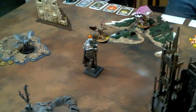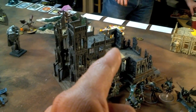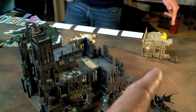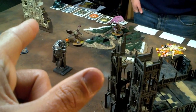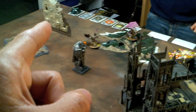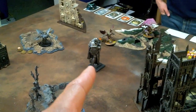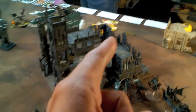They all have a different rule. This one gives you Skyfire. That one I don't remember what it does. Plus two to deny the witch. That one back there gives you re-rolling ones to hit when shooting. That one gives you Interceptor. That one gives plus one. That gives you Stealth. Feel No Pain — five plus for anybody to buy that, which is kind of cool. Only troops can take a bunch of them.